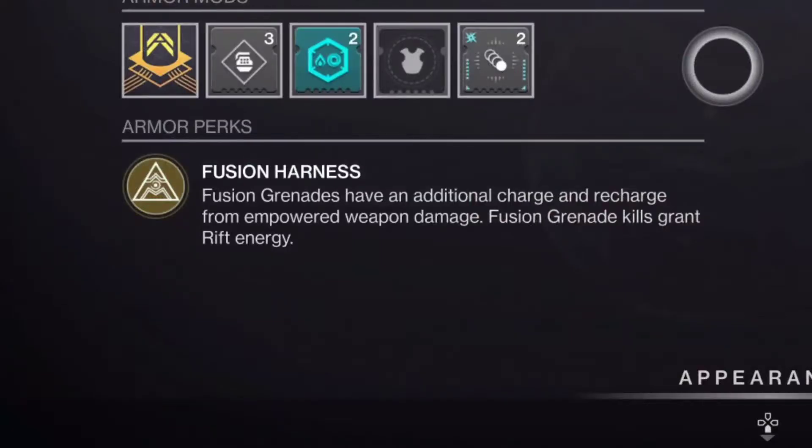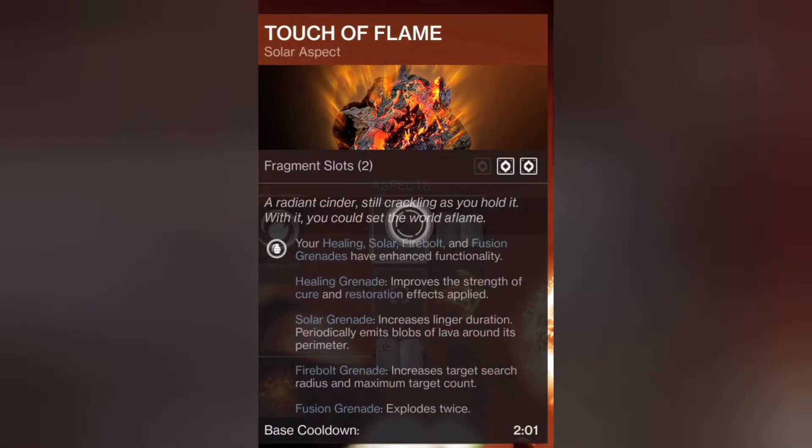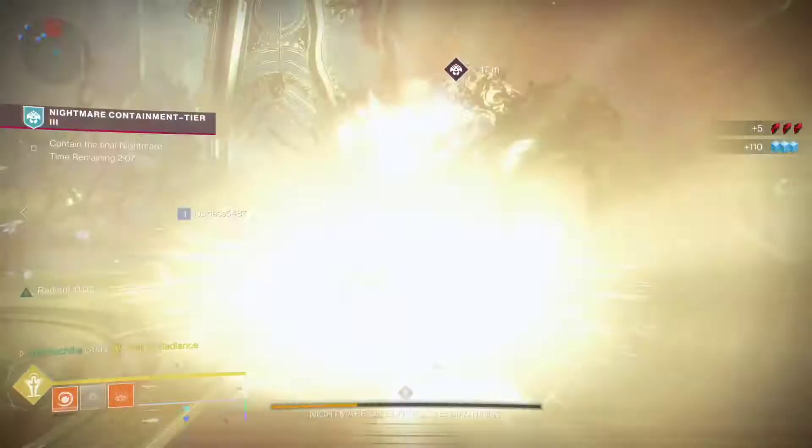The innate effect of Starfire Protocol gives us two fusion grenades. Fusion grenade kills are going to be able to recharge our rift, and empowered weapon damage is going to be able to recharge our fusion grenades. And with the new Touch of Flame aspect, our fusion grenades are going to be exploding twice for the price of one. And that's really nice.